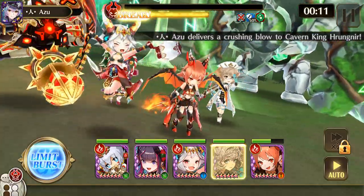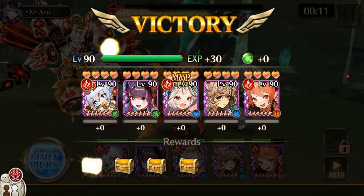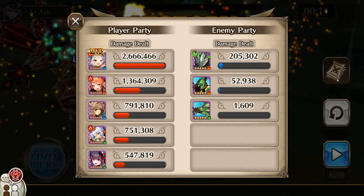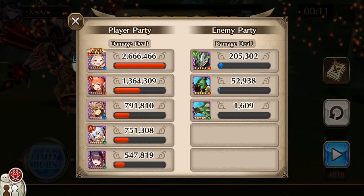Once you knock down all the barriers and whatever it is that he has, he goes down pretty fast. Rayjo did the most damage — thank you for watching.